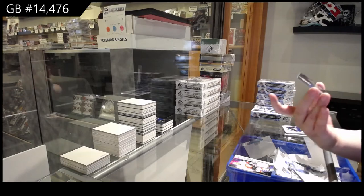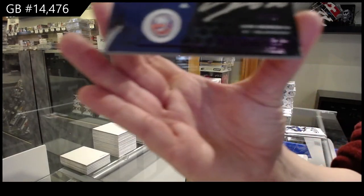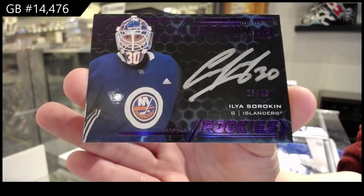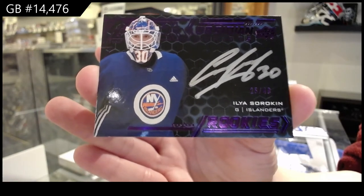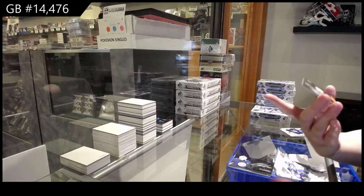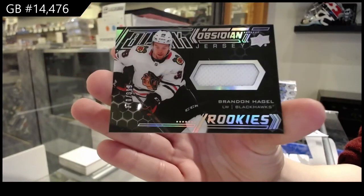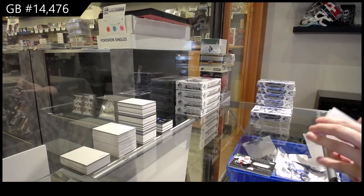We've got an Obsidian Scripps purple rookie auto, number to 249, for the New York Islanders — Elia Sorokin. Obsidian jersey, number to 399, for Chicago — Brandon Hagel. And a base card, number to 299, for Montreal — Carey Price.